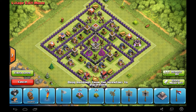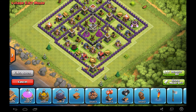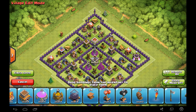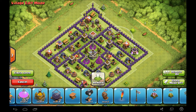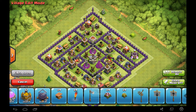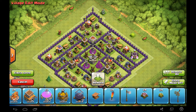I should really stop trying to be funny, but I'm enjoying myself and I've almost completed this base. I'll put a mega bomb right here, air bombs here, here, here, and here. I'm gonna put a seeking air mine right here and right here, and I'm gonna put my skeleton traps here and here — one ground and one air because they'll help against every sort of attack.